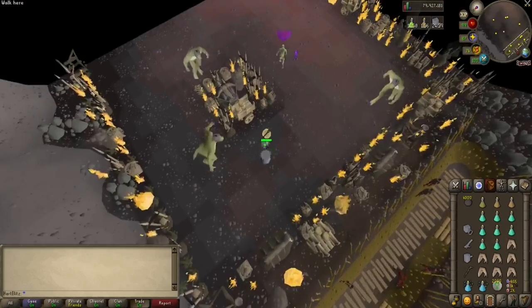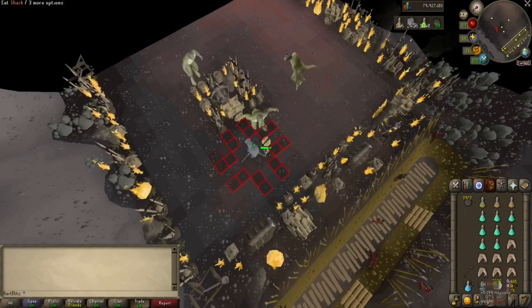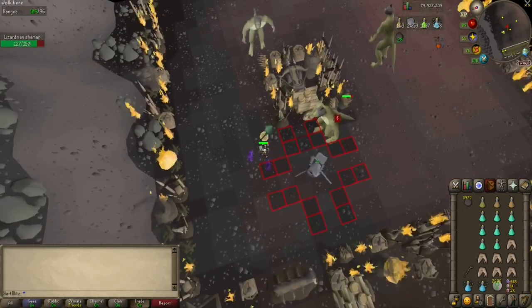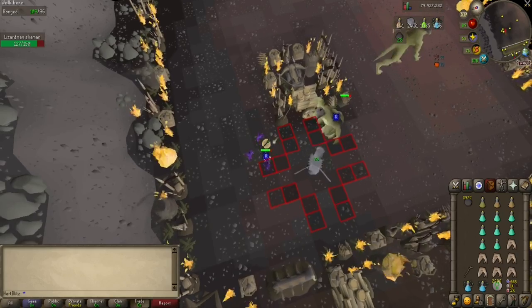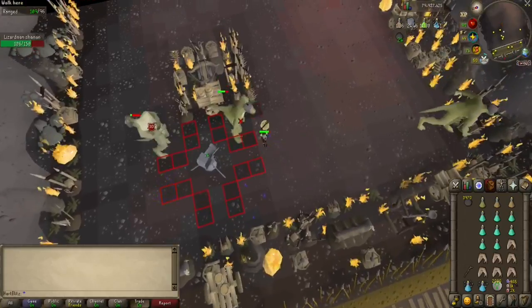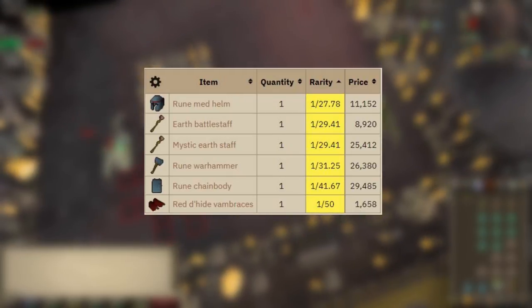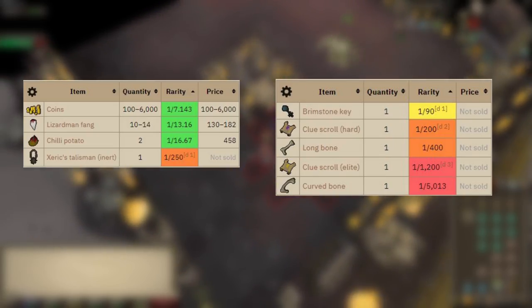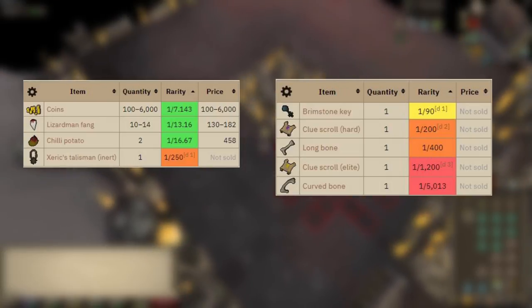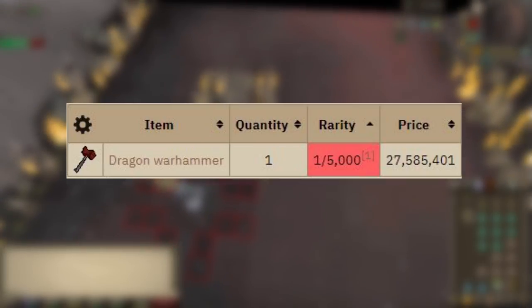Once ready, run into the area and put the cannon in this spot. The lizardman shamans do an attack where they jump and land and you have to move out of the way or you will take major damage. In general, hug the wall and avoid the minions and jumping shamans. Keep your cannon loaded and run around — that is basically all there is to it. The loot the lizardman shamans drop includes weapon and armor drops that you can alch while there, runes, materials, herbs, seeds, and miscellaneous drops like the hard clue scroll, long bone, elite clue scroll, and curved bone. The drop you are looking for by far is the dragon warhammer, which is worth over 27 mil GP.